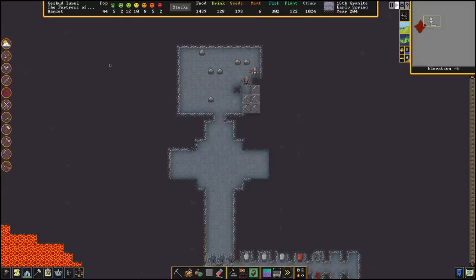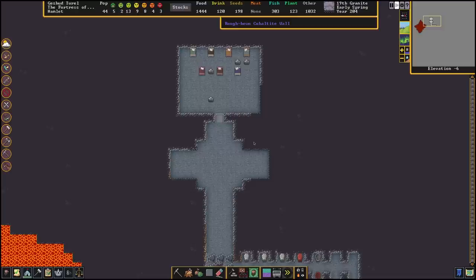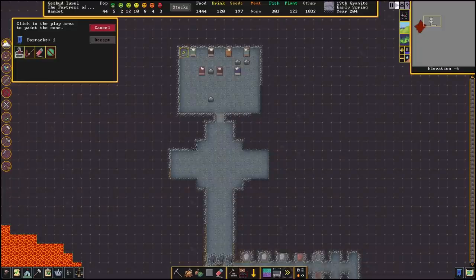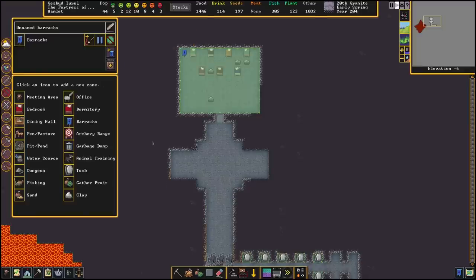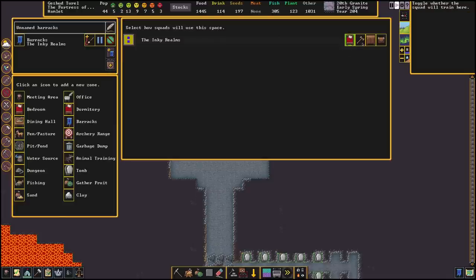The barracks doesn't really have to be a big room but the important thing is where you place it. Since this is where most of your military will be living it's a good idea to put it at the entrance of your fort — either at ground level for any sieges or near your cavern layers for threats from down below. Once you have created a zone we need to assign our squad to it by selecting our barracks and pressing on the flag icon. Here we will see a list of squads we have created and what they are assigned to do in the barracks. For now let's just assign our warhammer squad to the barracks for sleeping, training, storing equipment and storing ammo. Once done, unpause the game and your dwarves should rush to get their uniform equipped and go to the barracks to start training.